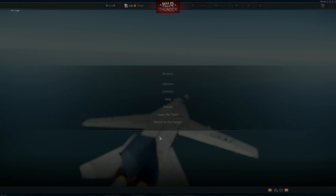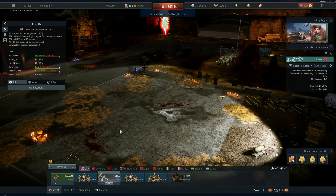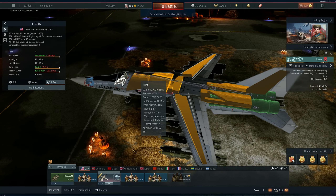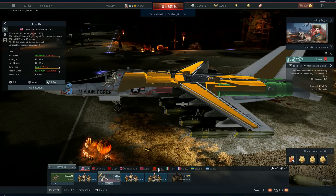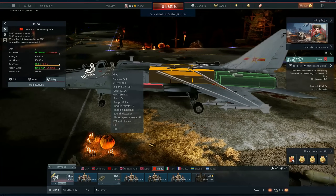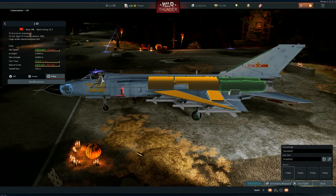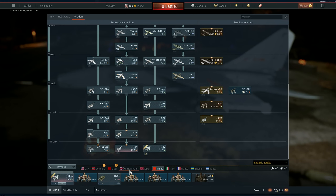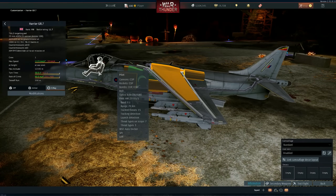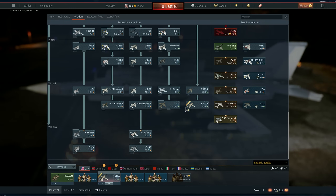Let's go back to the hangar to check it out. Under detection systems — it has a MAW system! I never heard of this for the F-111. Let's see if any other aircraft got one — the J-8 was mentioned as a candidate, but doesn't appear to have received it. The F-111 is the first fixed-wing aircraft to receive a Missile Alert Warning system. That's very interesting.